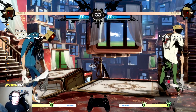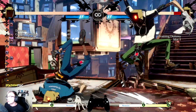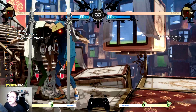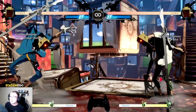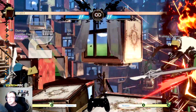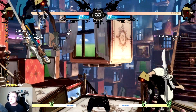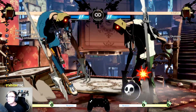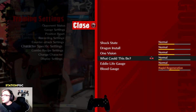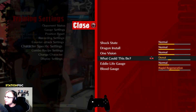We're in training mode with Faust, everybody's favorite doctor. We're going to be messing with his items. If you've faced a Faust online or never seen him, he's not insanely popular but he is played, and I don't want you guys to get absolutely destroyed by him. In training mode we have this wonderful setting called 'what could this be' and it'll show you all the items so you can pick a specific one.